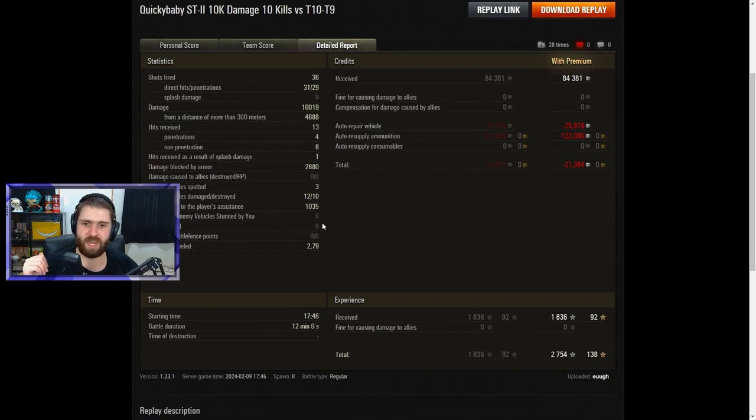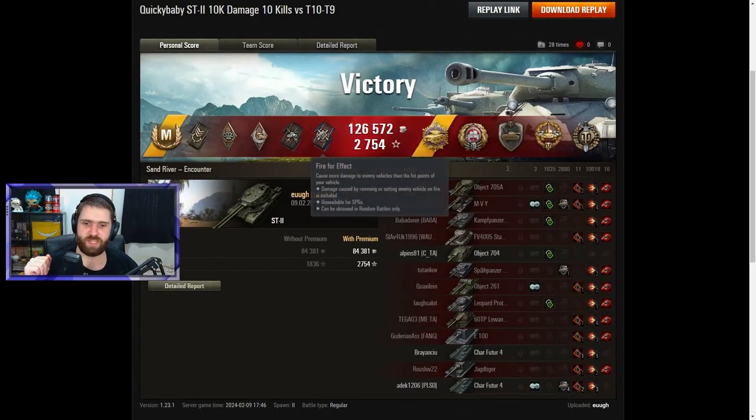That is always nice to get. Getting the Pools Medal because it is a tier 10 vehicle - did fire quite a bit of gold, running out of regular rounds and losing some credits, only 21,000 though. I would rather lose 20,000 credits and get a 10,000 damage game and a Pools Medal than actually have a bad game and earn 20,000 credits. GG, well played, awesome game in the ST-2, showing how good EU is in that vehicle - like 3 marks, hopefully that was the 100% game.